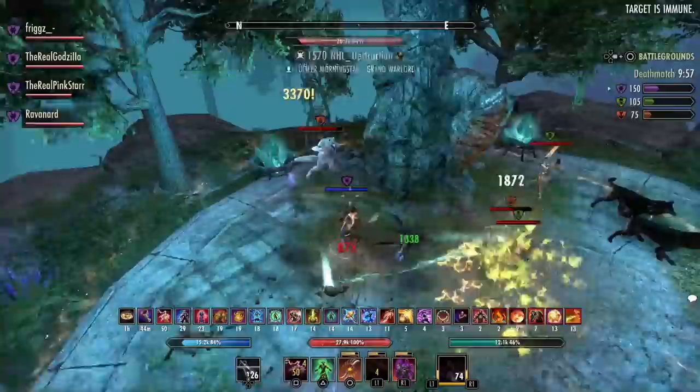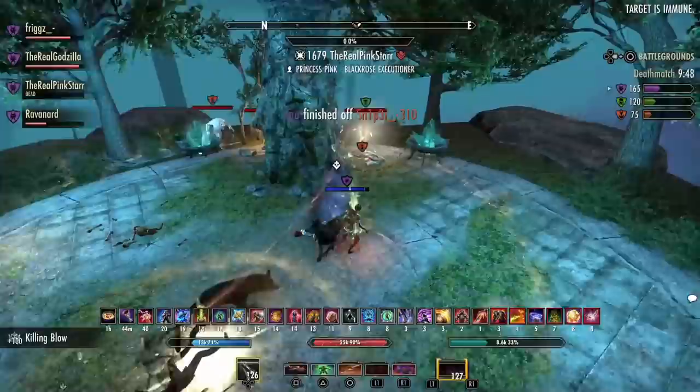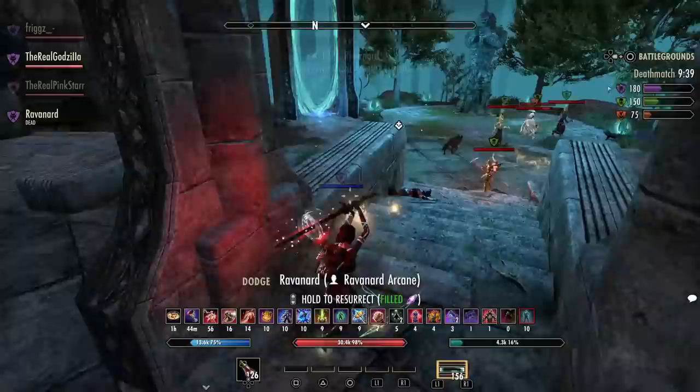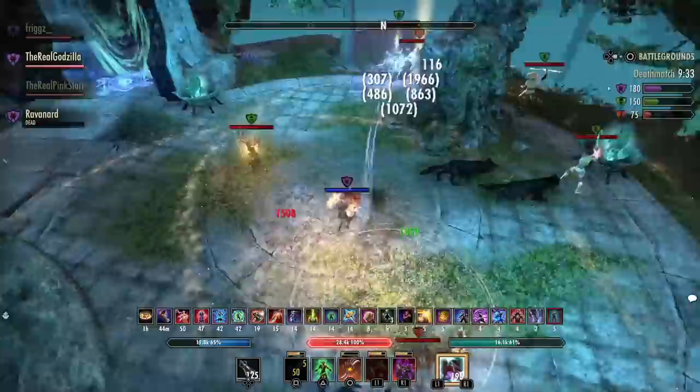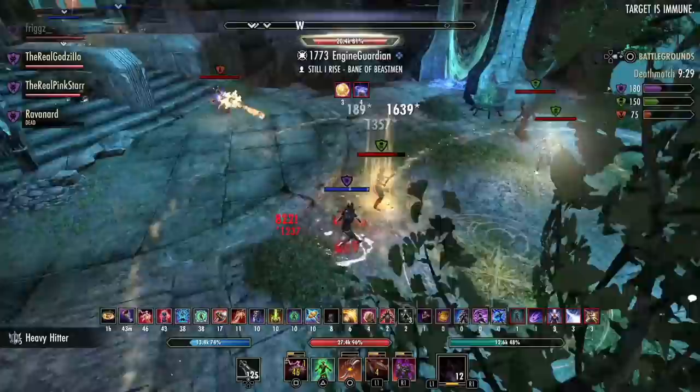Clever Alchemist doesn't provide a proc set itself, but it scales up all your damaging proc sets since they all scale with weapon and spell damage. This works on both Magicka and Stamina builds and hybrid specs — pop a potion on front bar or back bar, it doesn't make a difference. It's one of the best sets out there. It does take a little learning curve — using your potion offensively can be frustrating — but once you build enough sustain with Serpent Mundus Stone, Lava Food, or recovery glyphs on a magic build, you will love this set more than just about any other.